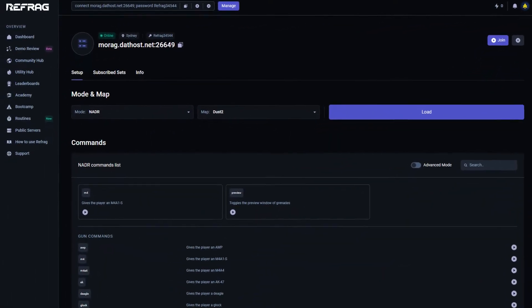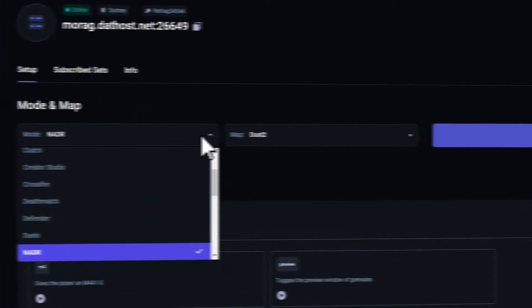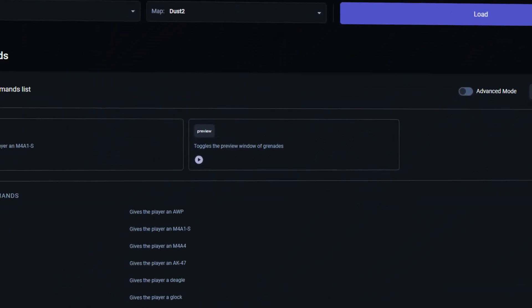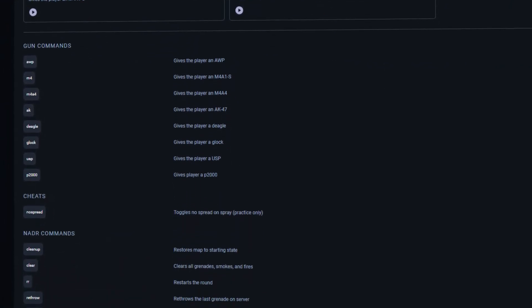Speaking of the server manager, you can easily switch between different modes and maps by selecting them like so, and then clicking the Load button on the right. You can also easily execute some of the common commands you may need in your selected game mode, or execute these commands in-game if you want.